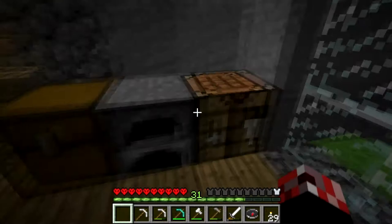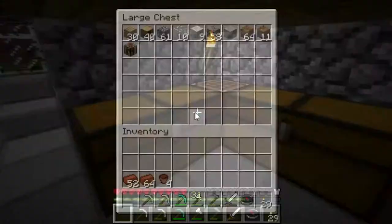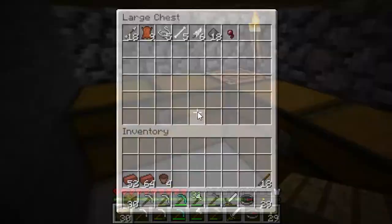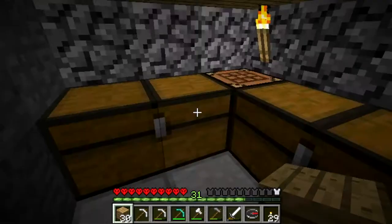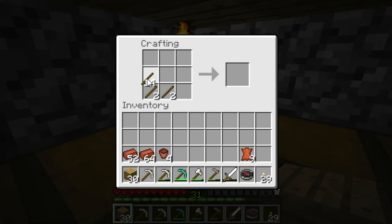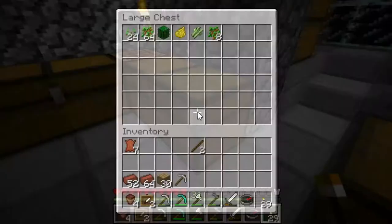This is going well. We've got golden apples, wheat, cooked chicken, cooked pork chops, apples — there's so many things we can do. So to make item frames we need leather and sticks. We need to go in here, get some of these out. Do we have any sticks? Yes we do. And we should have some leather. We've got item frames and we've got flower pots — how awesome is this?